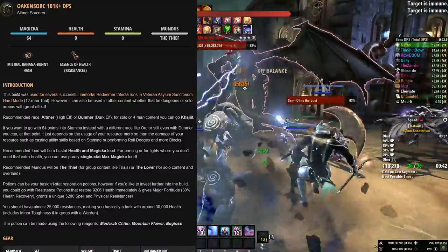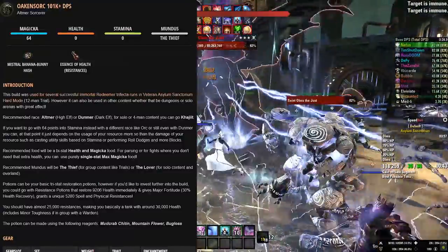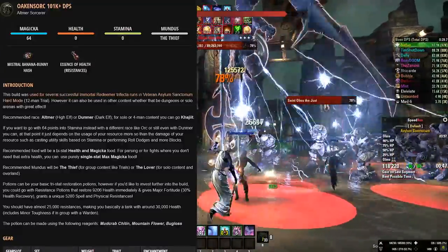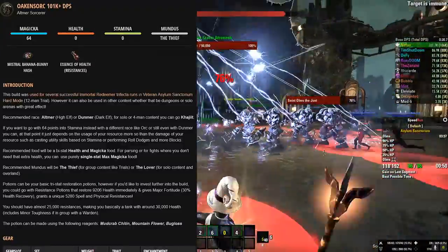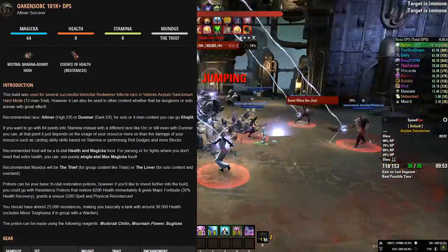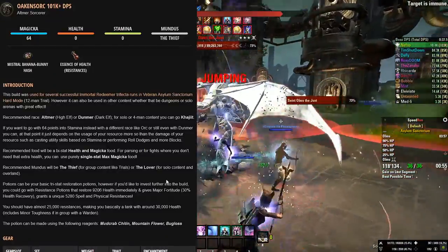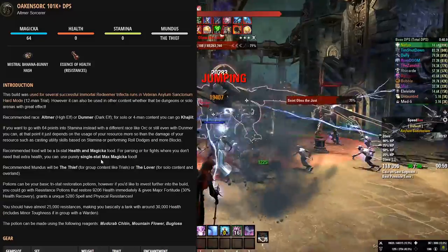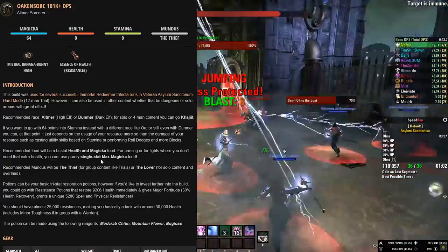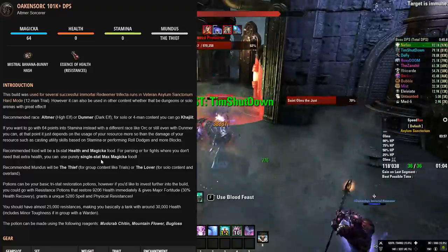This build has already been tested in VAS hardmode by yours truly to get several Immortal Redeemer trifectas. As of you probably watching this video, I've tested it in veteran Cloudrest hardmode for a Griffin Heart as well, along with some other areas like DLC dungeon content and so forth. Let's quickly go over the build itself, the rotations you can use — there are two types — and I will showcase a VAS hardmode run where I use this build.